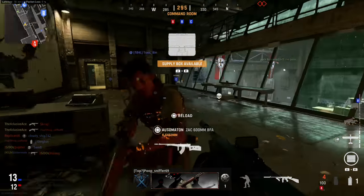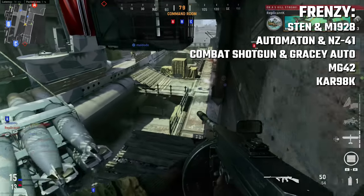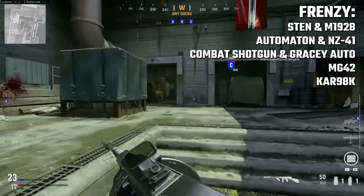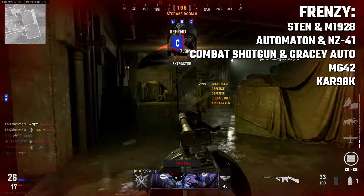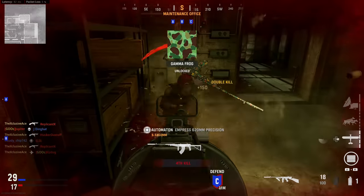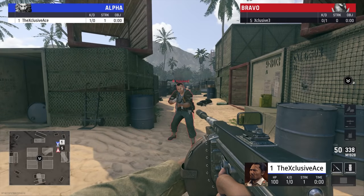Before we do that, let's go over the weapons that frenzy is currently available on. For SMGs it's on the Sten and the M1928 Thompson. For assault rifles it's on the Automaton and the NZ41. For shotguns we've got the Combat Shotgun and the Gracey Auto. For LMGs only the MG42 has access to this, and for sniper rifles the Kar98 has access to frenzy.